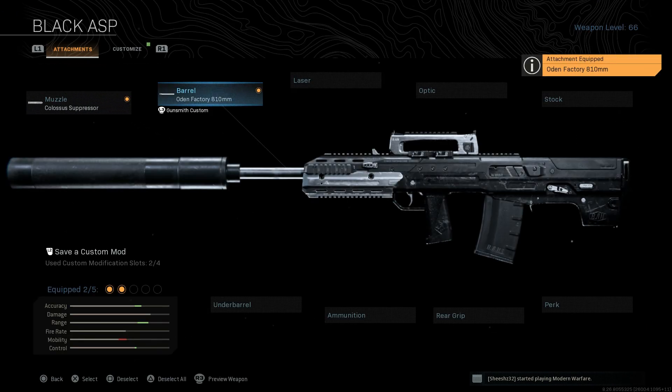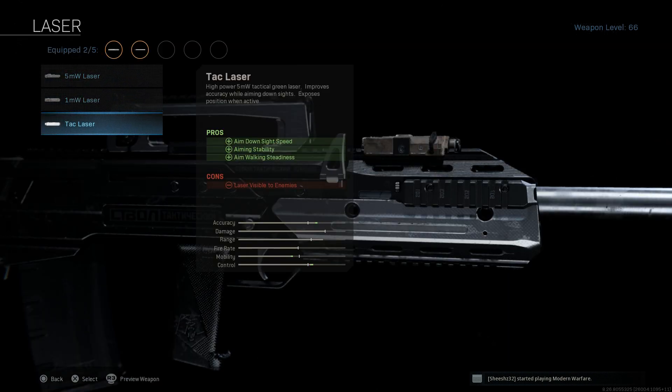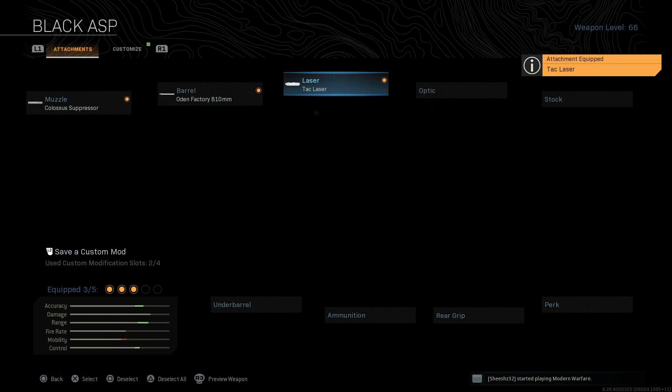The tac laser is going to be another key attachment with this. Since it is a big, bulky weapon firing 12.7x55mm, we're going to want the tac laser on this. That's going to assist with ADS speed, aiming stability, and aim walking steadiness. The con is visibility of the laser to enemies, but only when you're ADS — and with this weapon, we're typically engaging at medium to longer ranges, so it's not really a big deal.